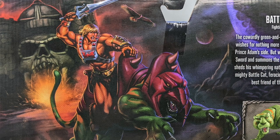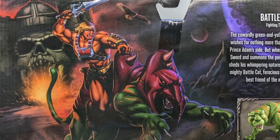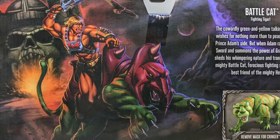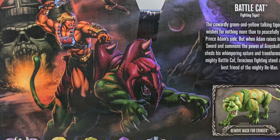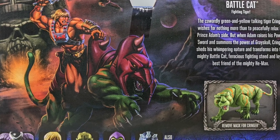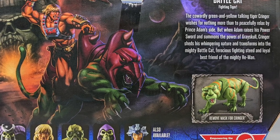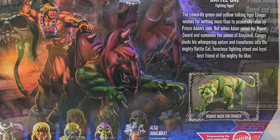We turn it around and we see He-Man atop Battle Cat in front of Castle Greyskull. Wondering if we'll get a Castle Greyskull in the Masterverse line — a Masterverse version would not be the worst thing in the world, that'd be pretty cool. And we see Battle Cat fighting Tiger. The cowardly green and yellow talking tiger Cringer wishes for nothing more than to peacefully relax by Prince Adam's side, but when Adam raises his power sword and summons the power of Greyskull, Cringer transforms into the mighty Battle Cat — ferocious fighting steed and loyal best friend of the mighty He-Man.